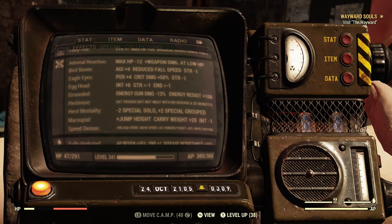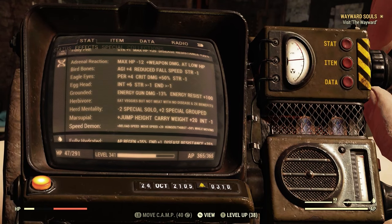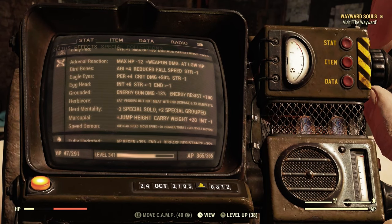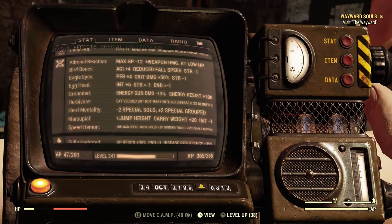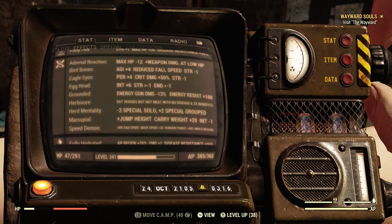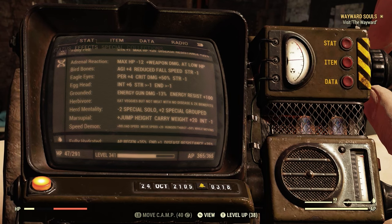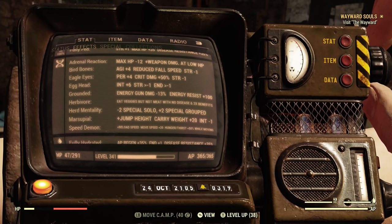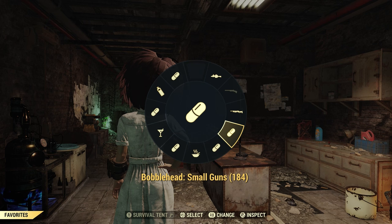I use herbivore because I gain more benefits from eating veggies — certain food items help with damage. Herd mentality gives +2 to all SPECIALs when in a team; you can be in a team by yourself and still get the benefit. The +2 to perception, agility, and strength is very helpful. Marsupial helps jump higher and gives more carry weight for railway rifle ammo. Speed demon gives a faster reload — very useful.